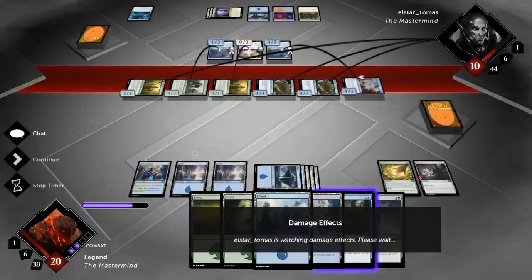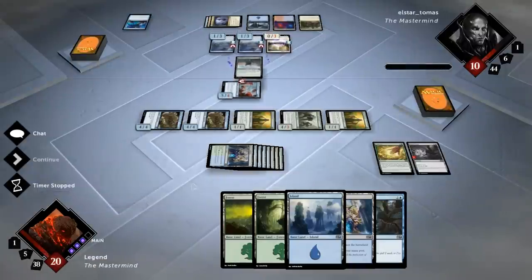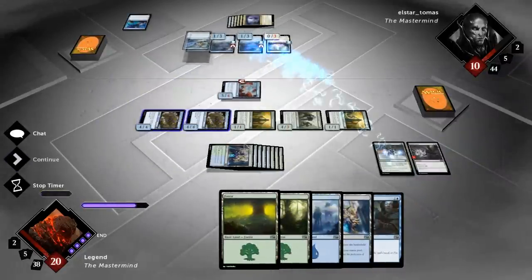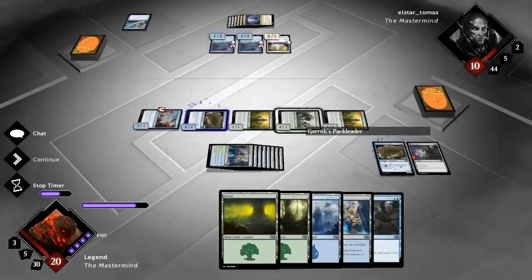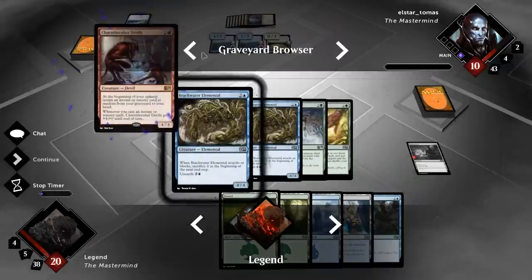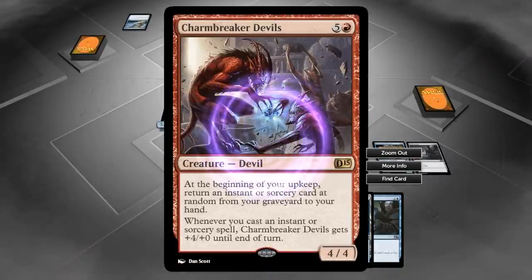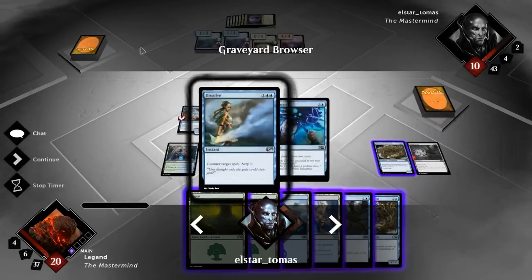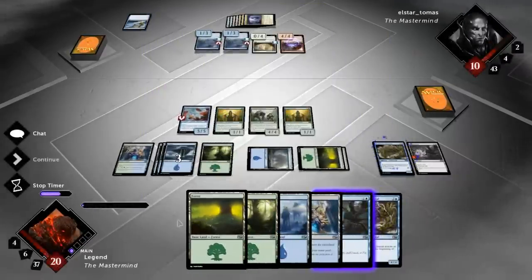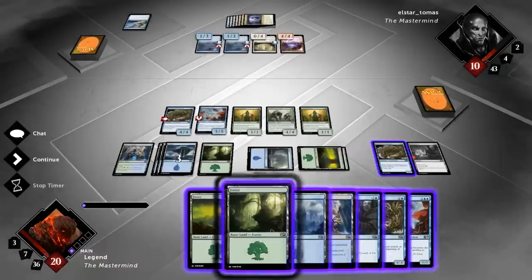We can get in for four to nine damage here, and I think an attack is fine. The Elementals trigger, opponent responds — I think if he had removal he would have used it on the Packleader by now. Damage happens. Opponent counters the Triumph — that's fine, we still have a Think Twice in hand. We say go, hope our opponent doesn't kill our Packleader. Opponent played a Charm Breaker Devils, which will provide him some card advantage in the long run. He has Inspiration and Dissolve in the graveyard.